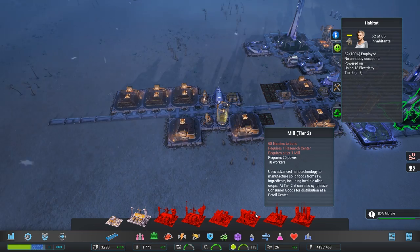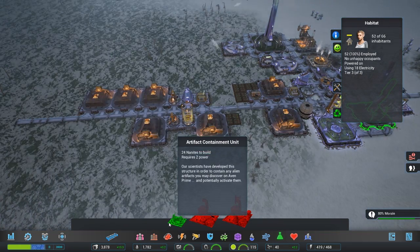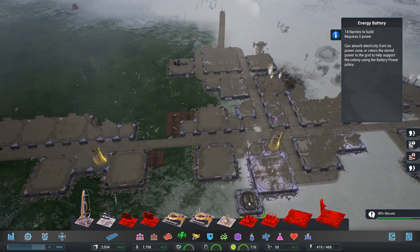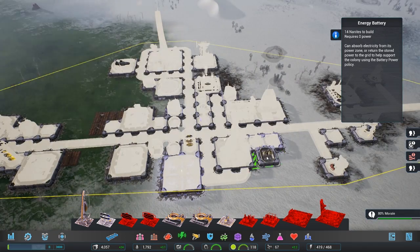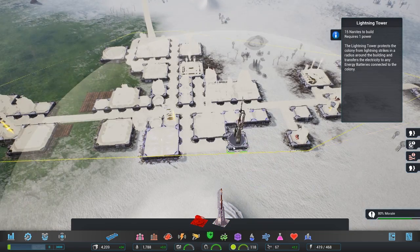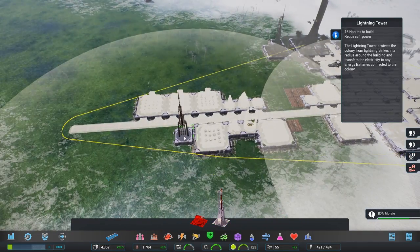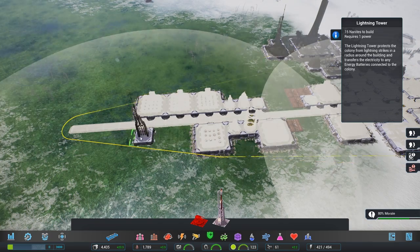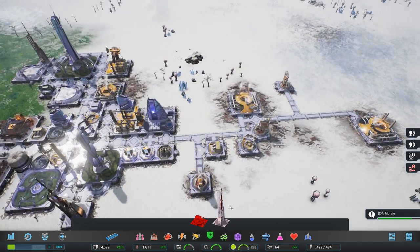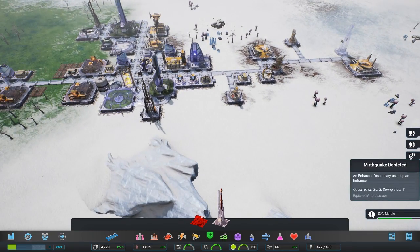So we were going to work on getting a mill — we've got to get a research structure first. Should probably also consider getting an energy battery. This is probably a little bit more pressing because I want to start getting the lightning towers set up around this base. Cover every base if possible. And we're good to go — I'll just toss it right there.